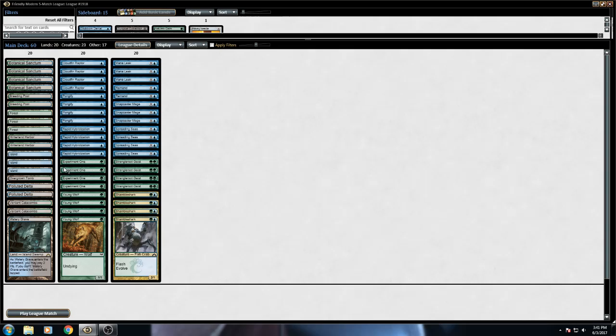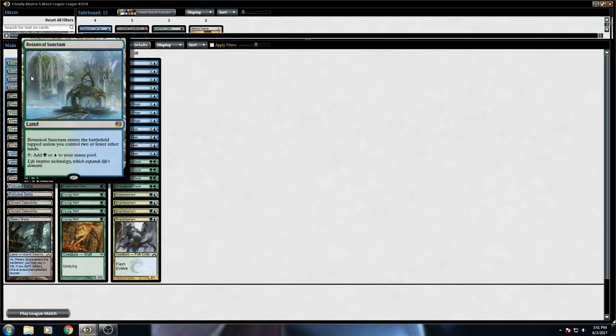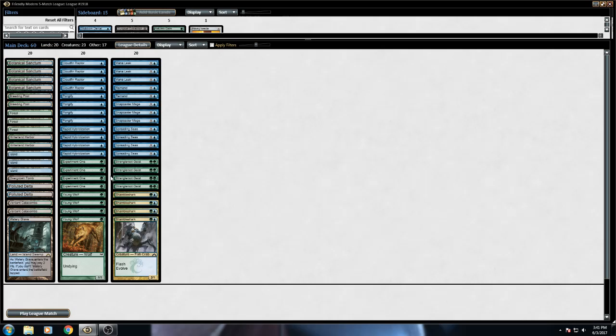That's the main deck. The land base is a little on the pricey side, but all the fetchlands really aren't needed. You can run just Basics, Hinterland Harbors, or more Breeding Pools. I like to filter my deck when possible, and I had the fetches sitting there. The only lands I would say are highly recommended are the Botanical Sanctums, just because you're playing ones and twos — that's it.